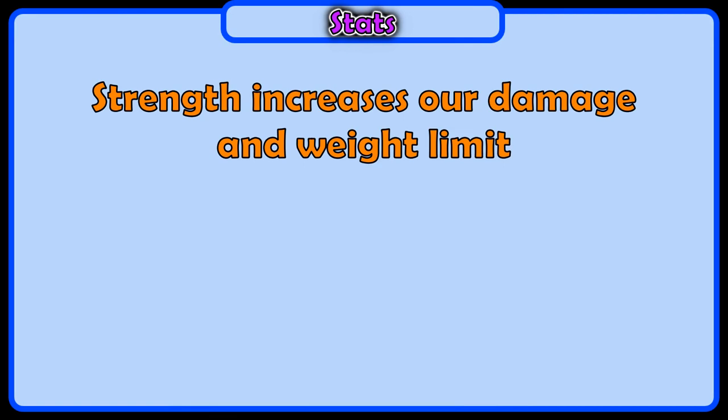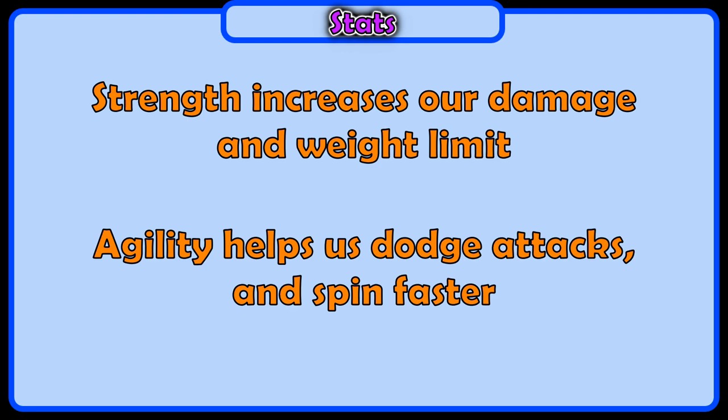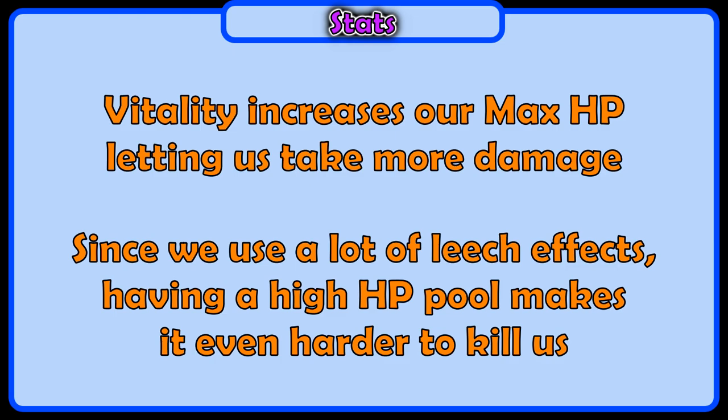Let's go over stats. Strength increases our damage and weight limit. Agility helps us a bit with flee to dodge attacks, but is mainly used to lower our animation delay, letting us spin faster. Get enough Agility to reach 187 attack speed. Vitality is important to let us tank more damage. We use a lot of leech effects, so having a high HP pool to play around with is optimal.